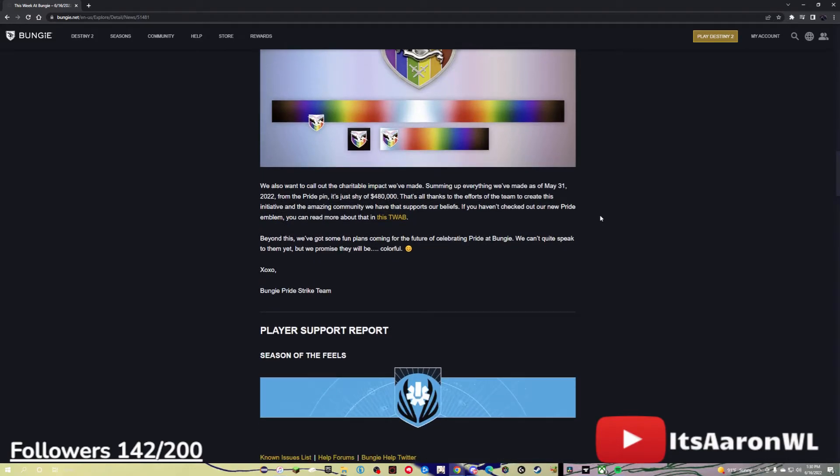We also want to call out the charitable impacts we've made, summing up everything as of May 31st, 2022. From the pride pin, it's just shy of $480,000. That's all thanks to the efforts of the team to create this initiative and the amazing community we have that supports our beliefs. If you haven't checked out our new pride emblem, you can read more about that in this section. Beyond that, we've got some fun plans coming in the future of celebrating Pride at Bungie. We can't quite speak of them yet, but we promise they will be colorful. XOXO, Bungie Pride Strike Team.